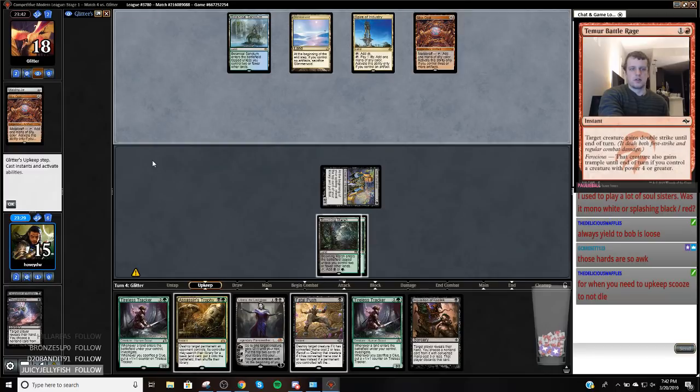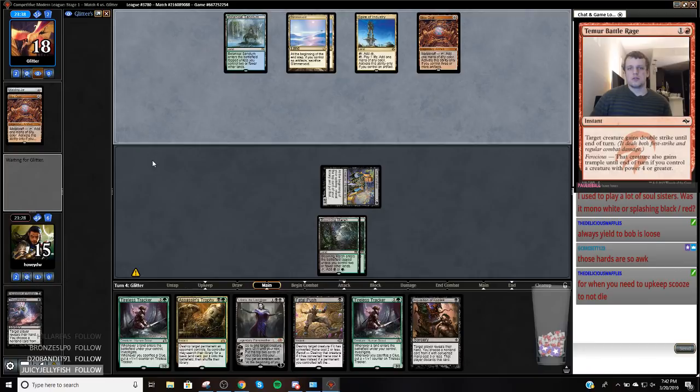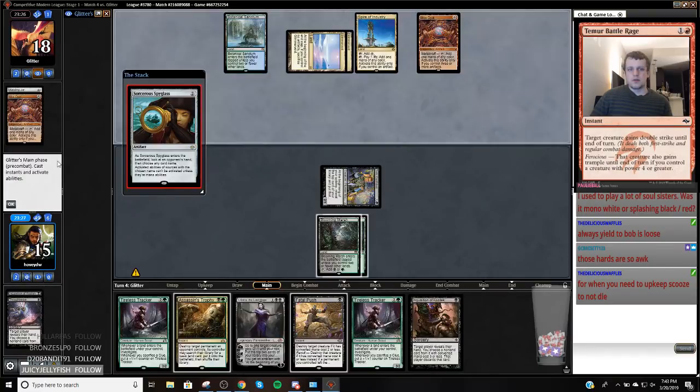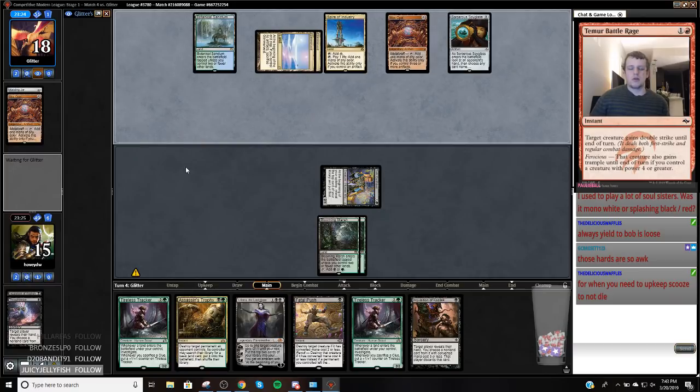I'm going to kill a Bridge if one comes down. Oh, now I can kill two lands though. We're not going to do that anymore. 119 people — I hope everyone's having a good night watching us rock out. Is it going to name Liliana the Veil, I assume? They can't name Clue. So it's got to be Liliana. Scavenging here is maybe. Maybe.